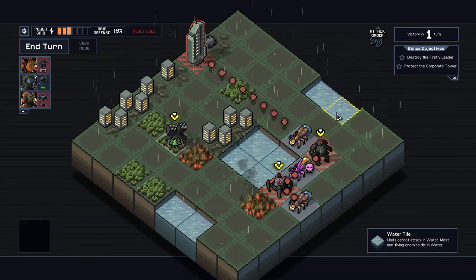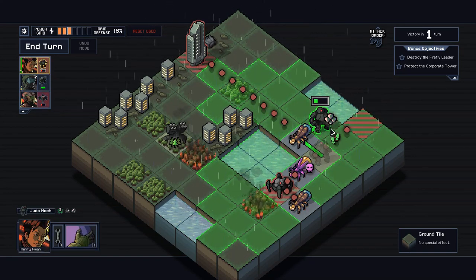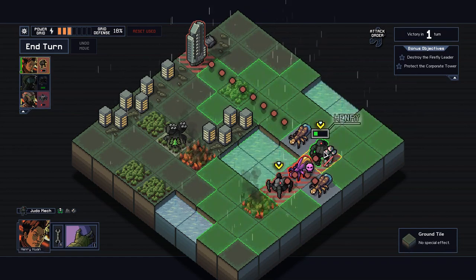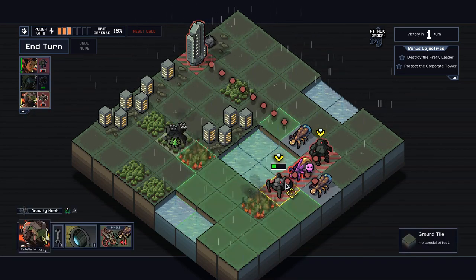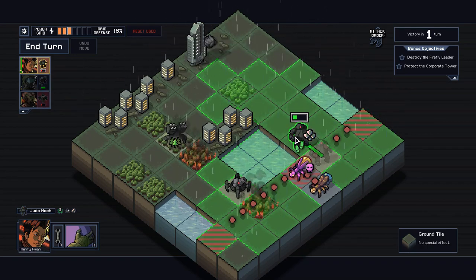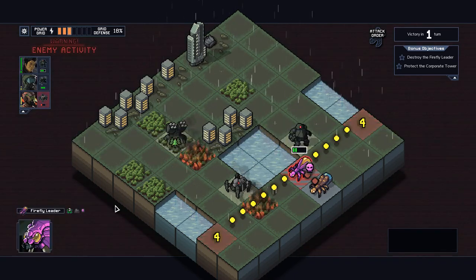We can judo you into the water, artillery you over, and just move you. Artillery them over and then you're gonna kill them. Actually we could grab them into the water and get you some experience — that's probably a good idea. And then we'll just move you out of the way, Henry. That should be good — we should kill the leader. That was a close one.